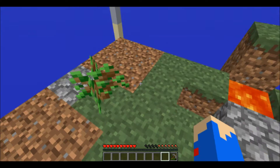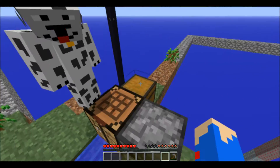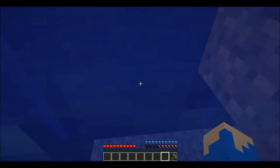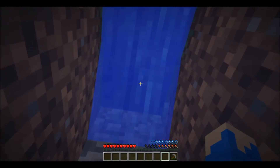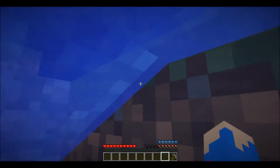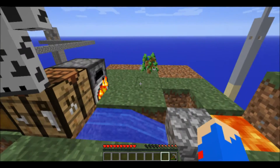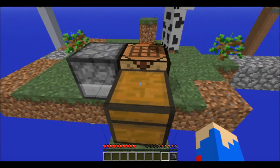Actually let me check off the challenges. Cobblestone generator — done. Infinite water source — done. Make your house 20 blocks away from the island — we did not do that. Expand the island — yeah, we did that. Trade with all the villagers — new one.